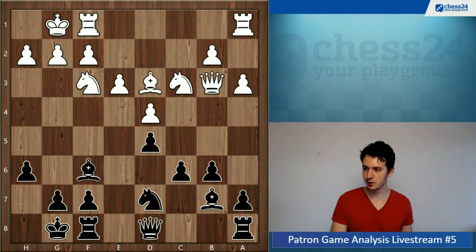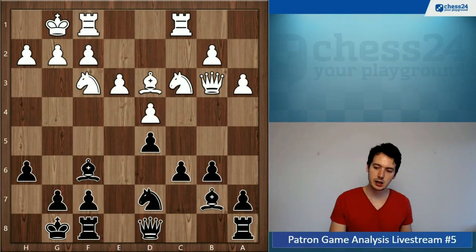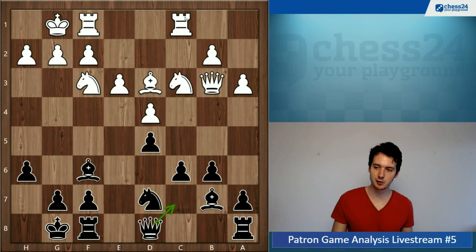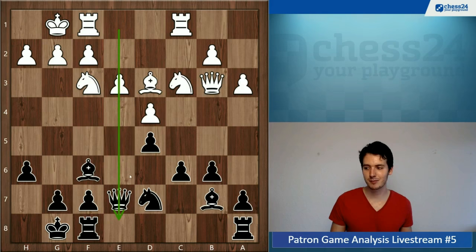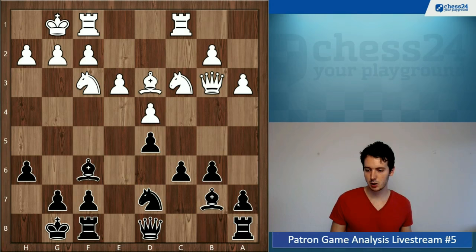C6, rook hc1, and now queen e7. It feels like it's the queen's turn to move — the queen can't go to c7 because of this pin, and white could take the pawn on d5. So you play to e7, connecting the rooks. That's what we learn: develop your pieces, connect the rooks, and so on. But the problem is that the queen is on the e-file, and now white plays rook e1, e4, and your queen has to move again. Instead, you could have played rook e8 first and kept the queen on d8 for now.